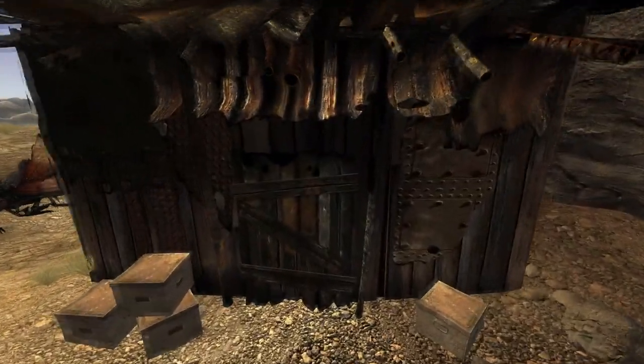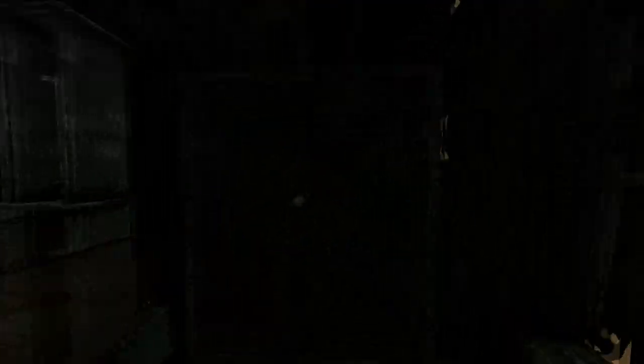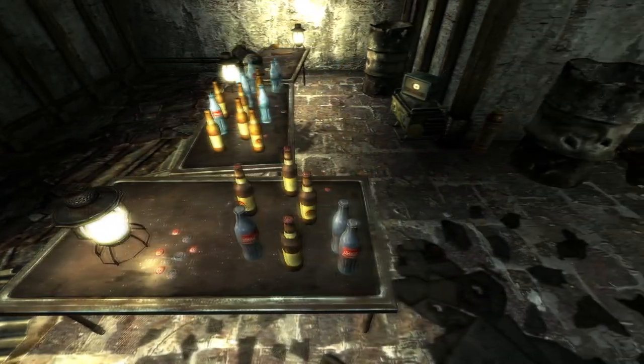Next up is the Cap Counterfeiting Shack. There are three caps at this location. Make your way into the shack and head through to the cellar. All three caps are on the table on the right hand side.